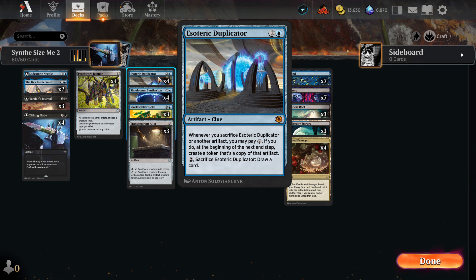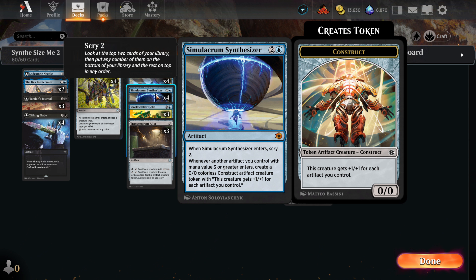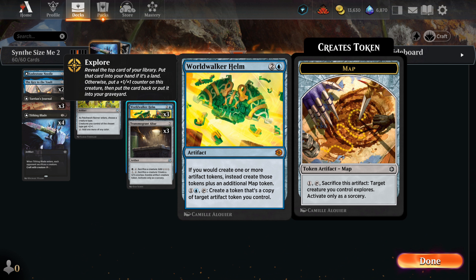With the Duplicator, we get a token copy of any artifact we sacrifice with the journal. This lets us make an endless parade of Lodestone Needles, Tithing Blades, Synthesizers, and a sneaky artifact we've included in this version that has not seen play before. Up next is the amazing Synthesizer — it's our key card that will generate our Robot Overlord army. They're coming to take over. The Helm is another great artifact in the deck. It can easily make a copy of one of our Robot Overlords, or copy any artifact we've sacrificed with the journal. It's a perfect blend that will create a perfect storm of effects to overpower the opponent.